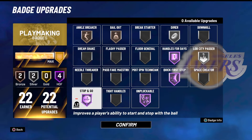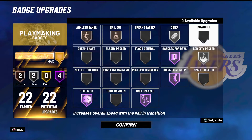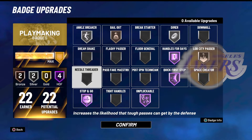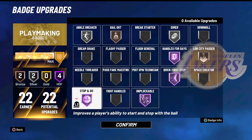Ankle Breaker is actually better on silver than bronze, not gonna lie. But I personally don't need animations to score. If you guys do like animations to score, go put Ankle Breaker on silver — take Lob City Passer down to bronze and put Ankle Breaker on silver. It's also good for clips — y'all better see some ankles in a couple of videos.